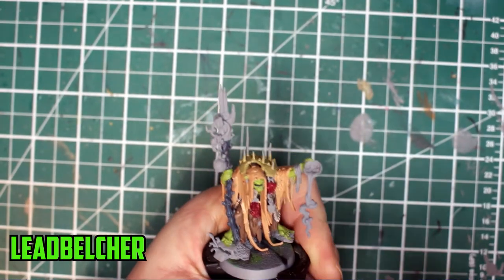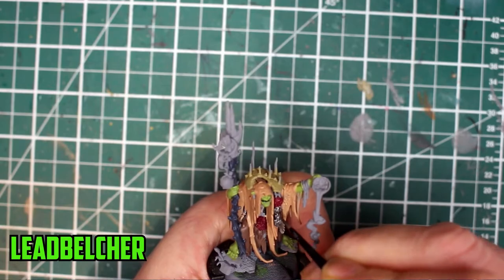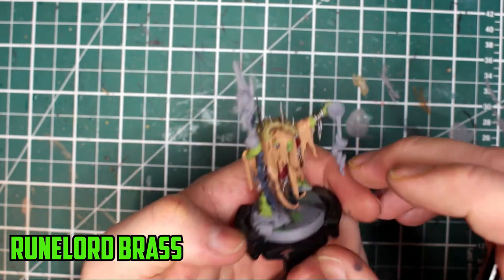Lead Belcher was used on any metal parts — that's the chains, hooks, and the jewelry on his left arm. When the jewelry was dry, I painted some of it with Runelord Brass just to mix it up a little bit.